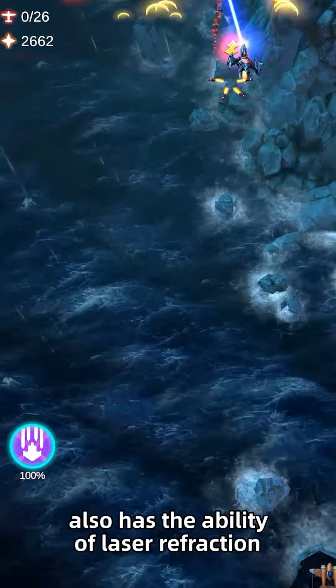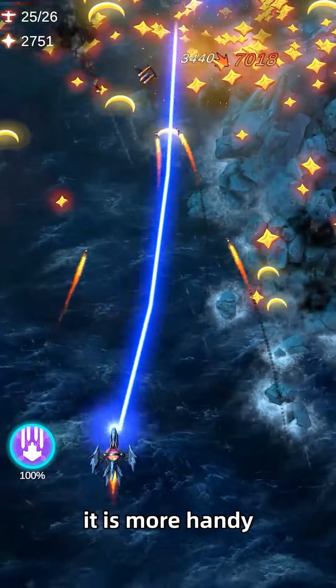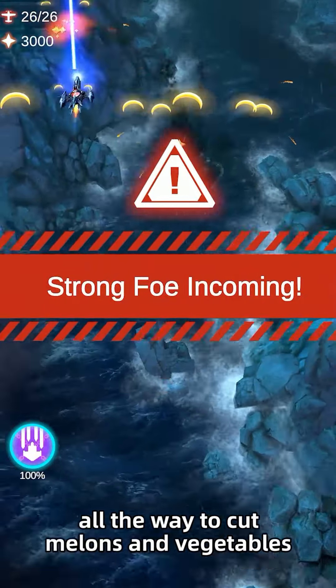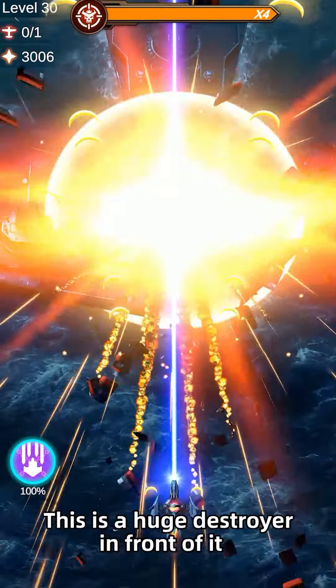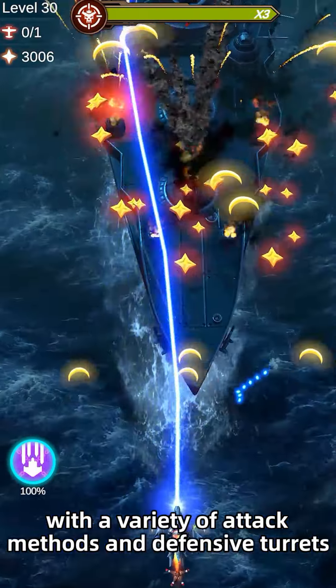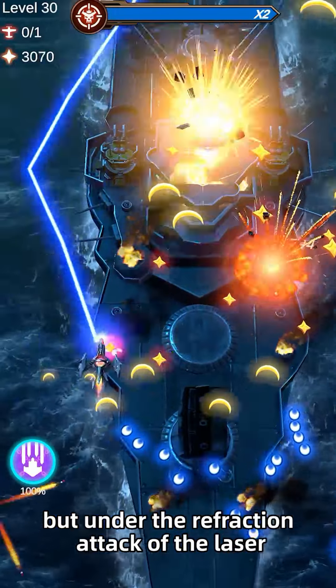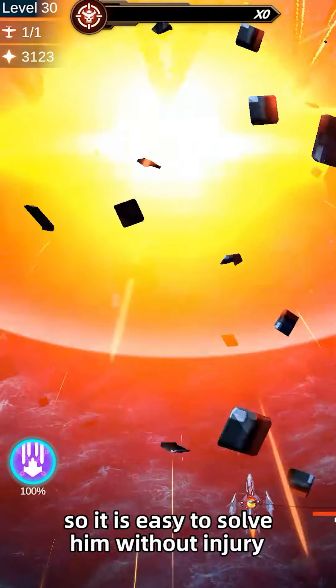Our laser main gun also has the ability of laser refraction, and now dealing with small aircraft it is more handy. We cut through enemies all the way to the first level boss — a huge destroyer with a variety of attack methods and defensive turrets. But under the refraction attack of the laser, it can attack several parts of the boss at the same time, so it is easy to defeat him without taking any damage.